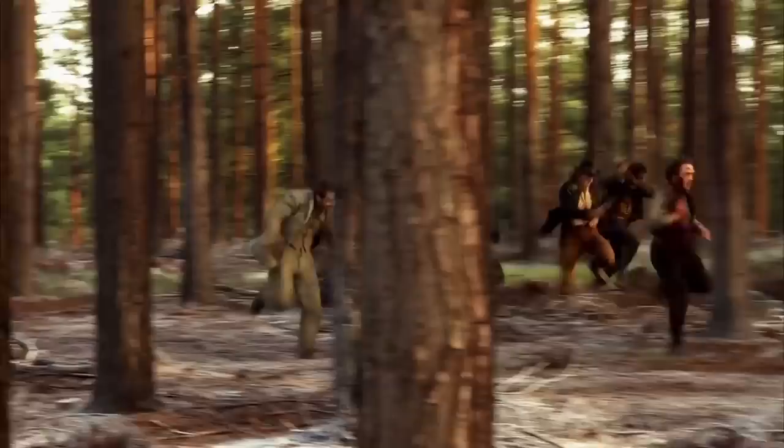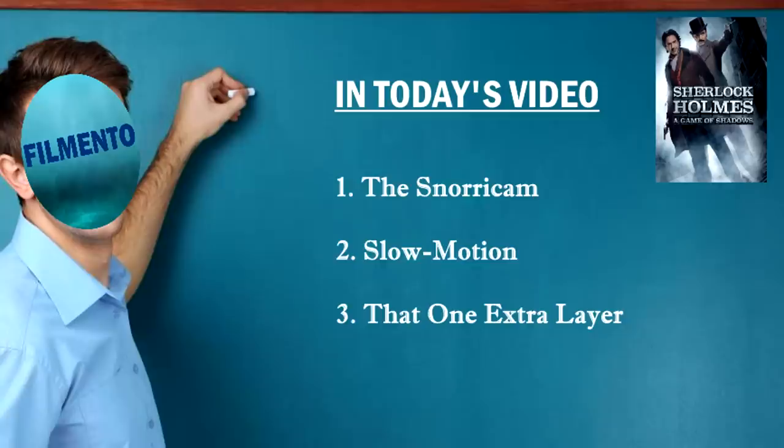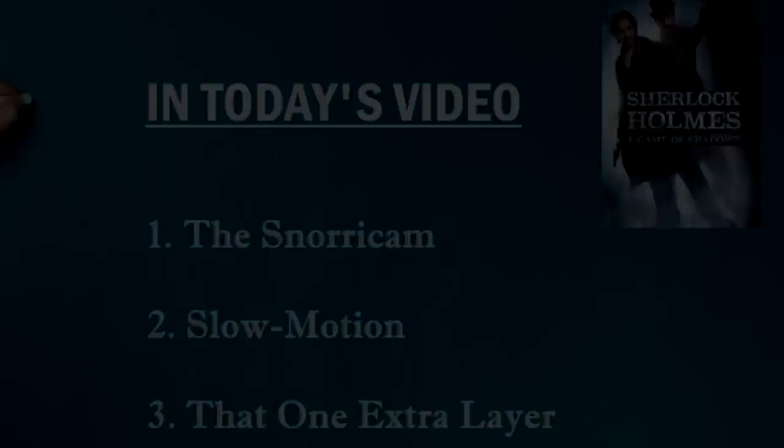At its very core, all this scene is, is just a bunch of people running in the woods. Yet somehow, director Guy Ritchie manages to turn it into something far more. And that's the reason for this video today — to figure out why this one particular forest chase stands out from other similar forest chases, like for example the one seen in Harry Potter. What cinematic tricks do the filmmakers of A Game of Shadows use to make this simplistic sequence so remarkable?